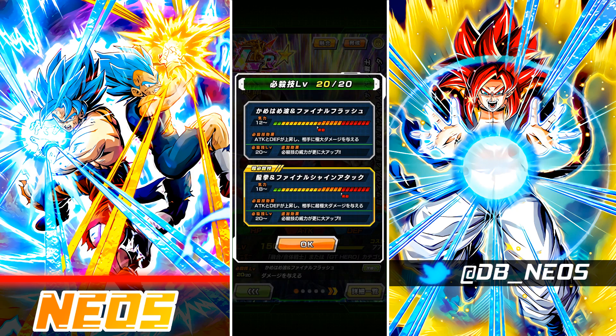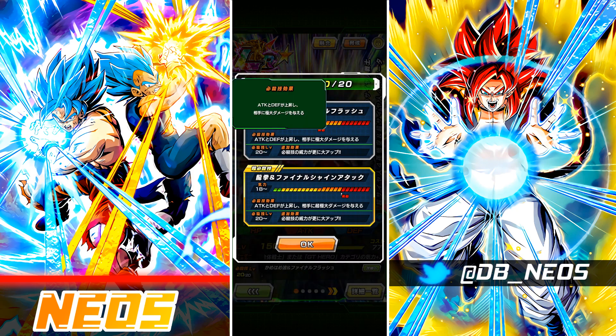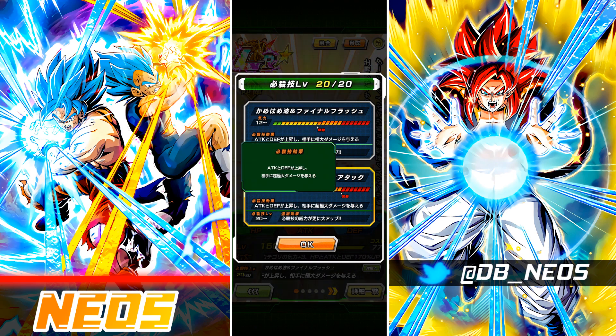The Super Attack effects: the 12-ki gives stacking Attack and Defense with Colossal Damage, and the 18-ki gives stacking Attack and Defense with Mega Colossal Damage to the enemy.